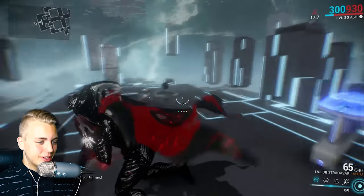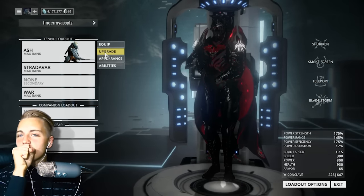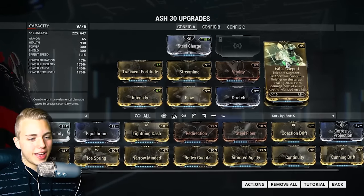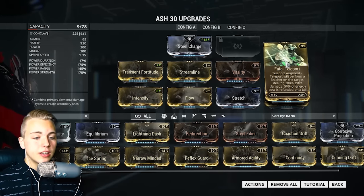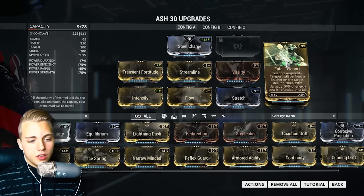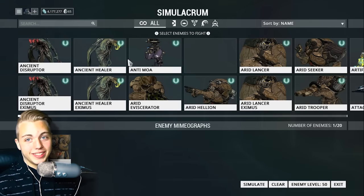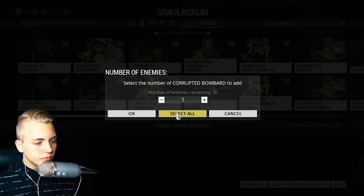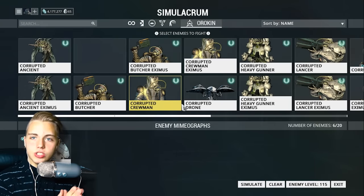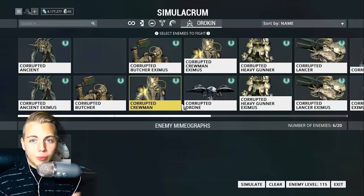I saved the best for last — Fatal Teleport for Ash. Fatal Teleport means the Teleport ability will instantly perform a finisher on the target, dealing 200% extra damage, and 50% of the energy cost is refunded on a kill. I'm going to spawn in six level 115 Corrupted Bombards — as high as I can get. This does so much damage and I'm sure it could kill level 200s and 300s in one hit because these are finishers.